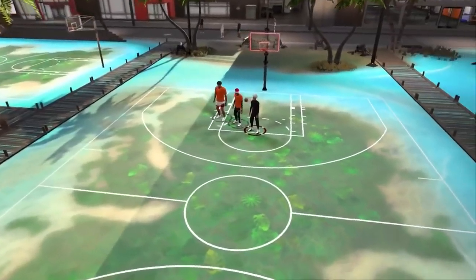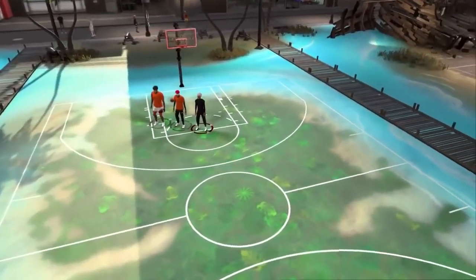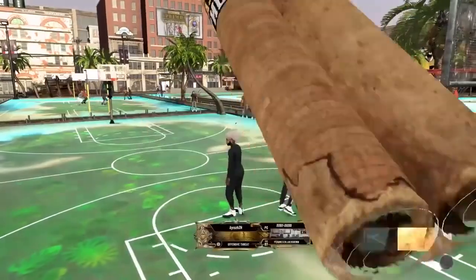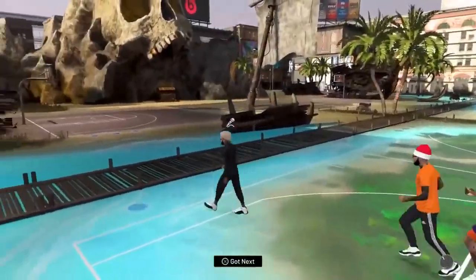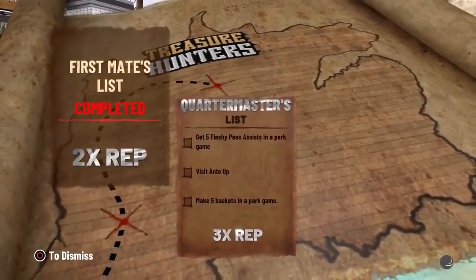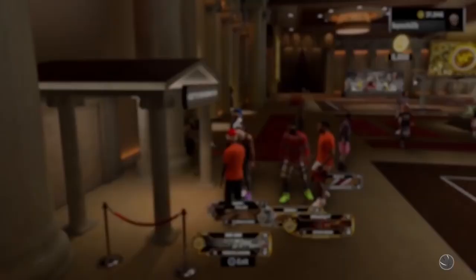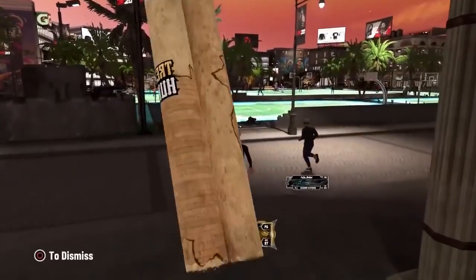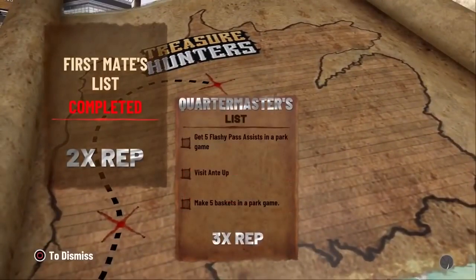Once you complete a challenge, the map should pop up like that. Now there are new challenges for Stage 2 - get five flashy pass assists, visit the ante up, and I believe it's also make five buckets in a park game. I'll show you the map real quick here.